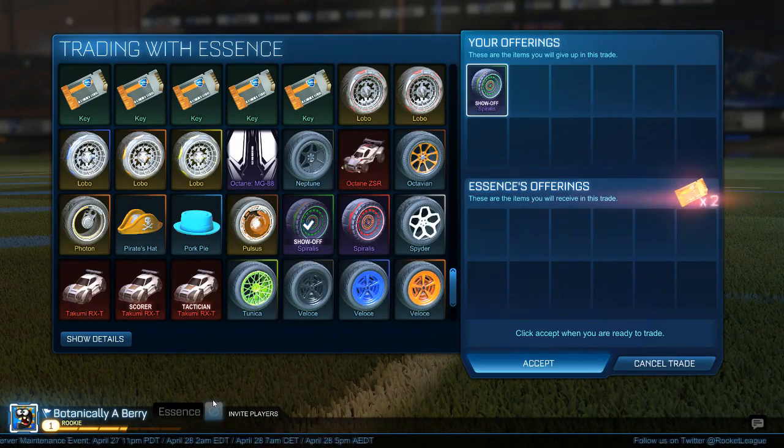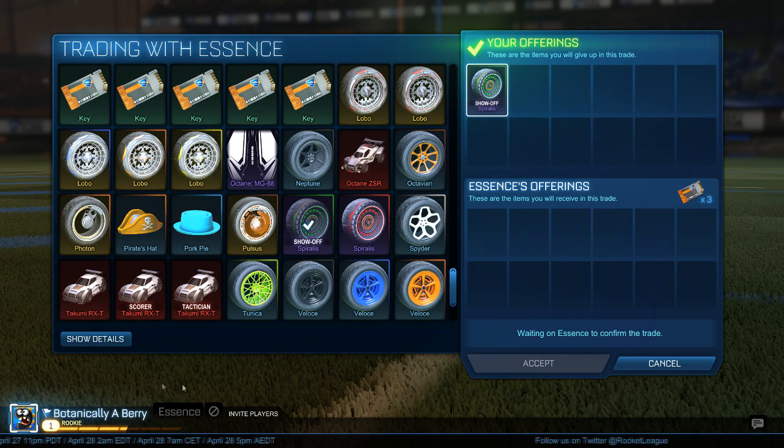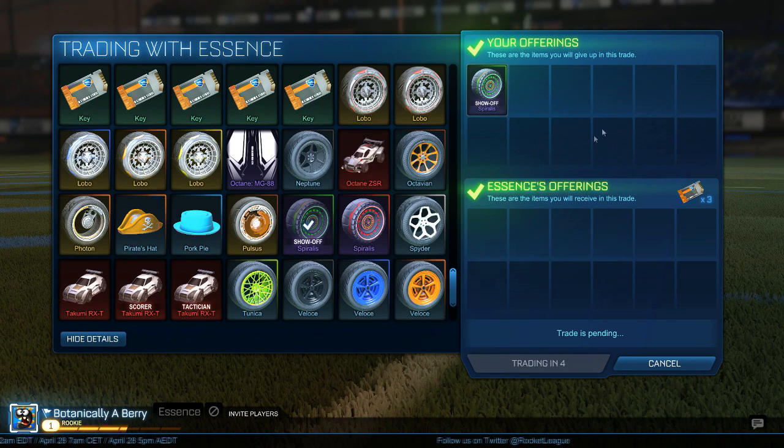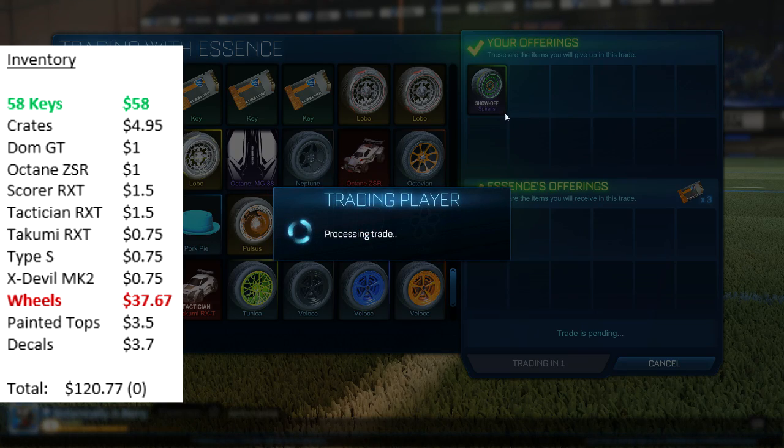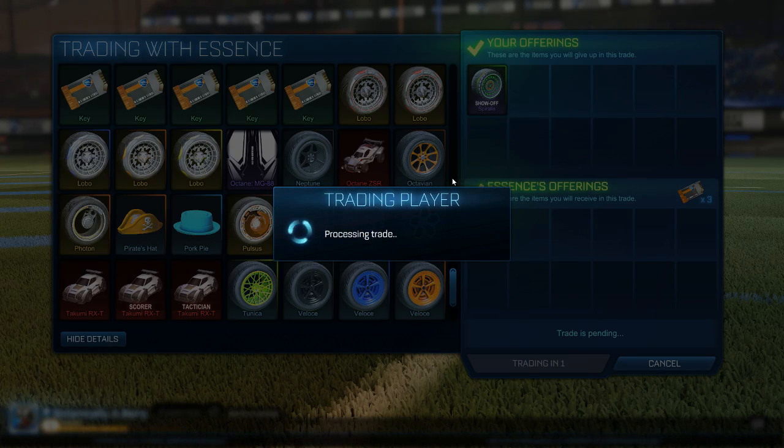For the next trade I sold my show-off certified forest green Spiralis wheels for 3 keys — that's what I valued them at. I was trying to get 4 but wasn't having much luck, so I dropped them down to 3 and managed to find a buyer.